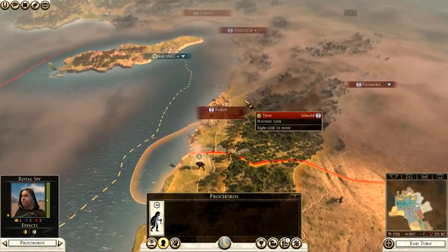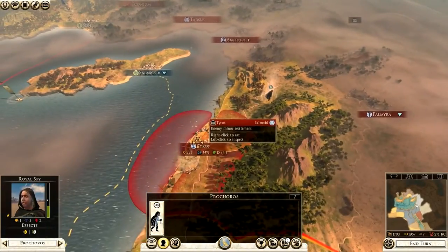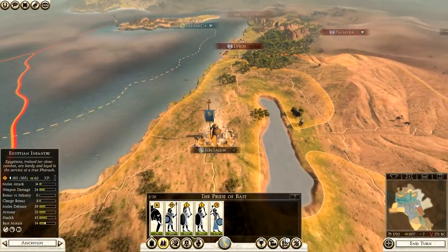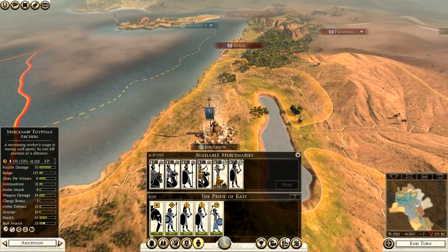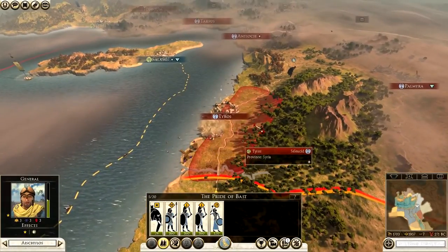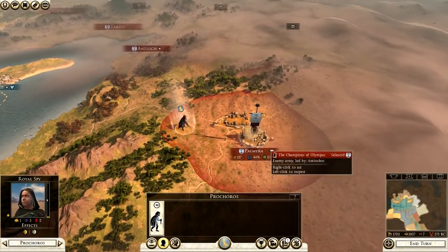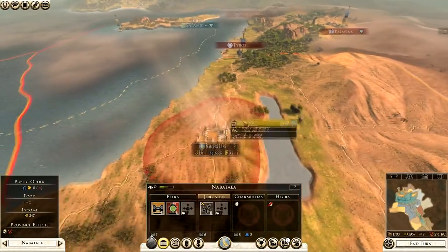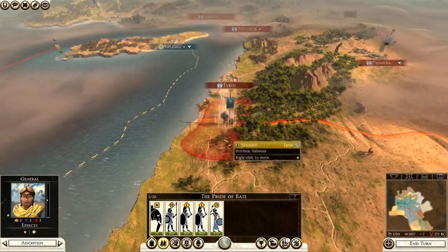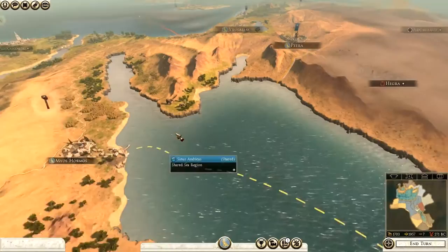We have a spy who can go up and scout the Seleucid Empire. Tyros looks relatively undefended, and our allies are not far away, so it's probably worth going on the offensive. We can't recruit anything decent at Jerusalem without building first, though we might get some mercenary camel archers. I'm going to move up to the border — the main Seleucid army appears to be at Palmyra. I'll leave Jerusalem relatively undefended for now, fortify at the border, and recruit there before taking Tyros when the opportunity arises.